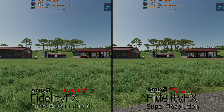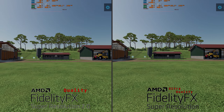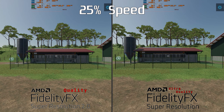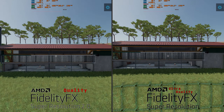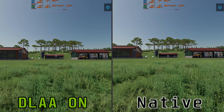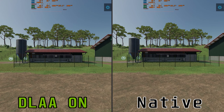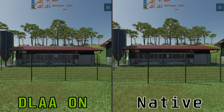Next up is FSR 1.0 versus FSR 2.0. They both struggle with the same things — both have some flickering and both struggle with the netting on the chicken coop. When we slow it down they're both struggling a bit. FSR 2.0 has improved upon it but there's not much in it really. So instead let's move on to native versus DLAA. Here we have native versus DLAA and personally both of these look very good. I think I prefer the DLAA image but there's not a lot in it. DLAA does handle the netting a bit better than native.